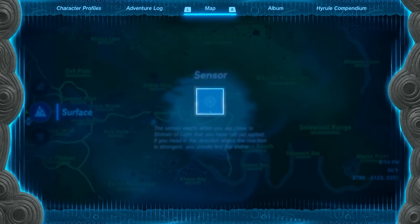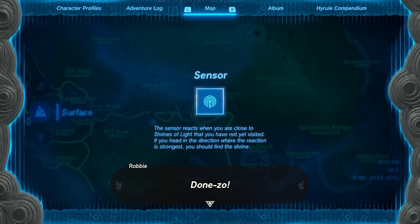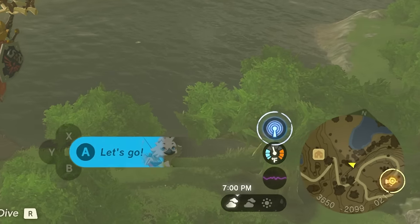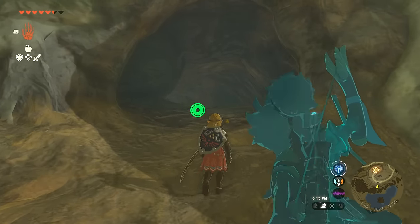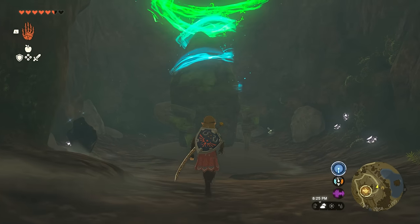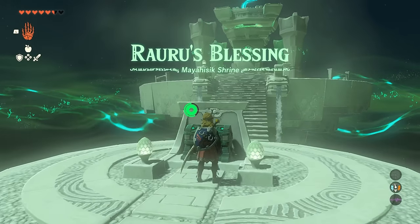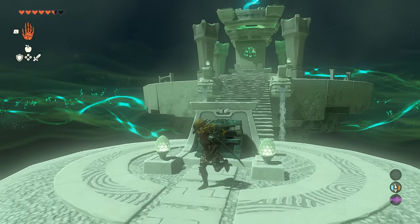As soon as you do that he'll give you the first upgrade, which is the sensor upgrade. This lets you know when you're close to a shrine as the signal will intensify and even make an audible sound as you're on the right path. You'll even have to use this to find a shrine in the cave beneath the lab to continue the mission. Make sure you go inside once it's done — it's very quick and you also get a magic scepter from the chest in the middle.